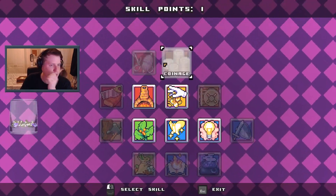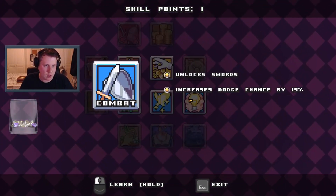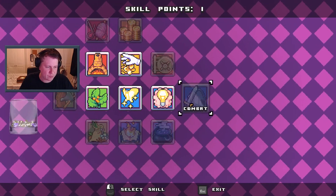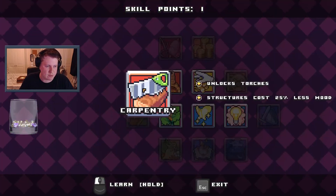What do we upgrade now? Unlock leather, unlock swords, priest dodge shunts by 15. Go for swords — but no, the pickaxe kills slimes better. I don't know what to go for.